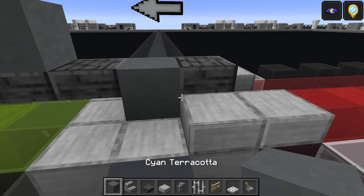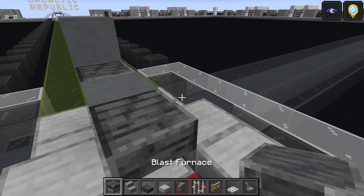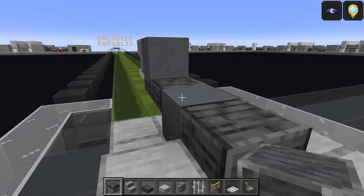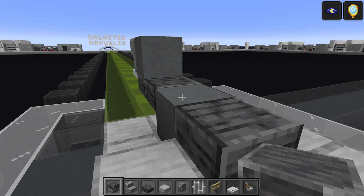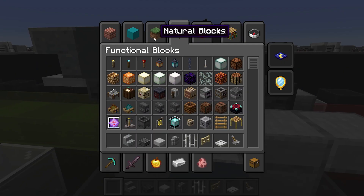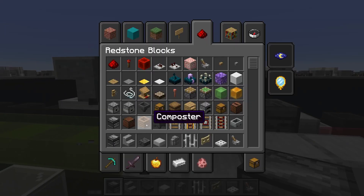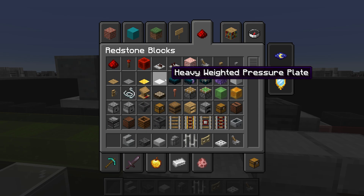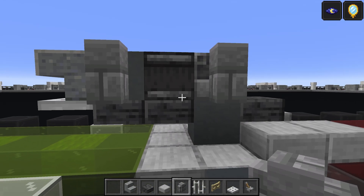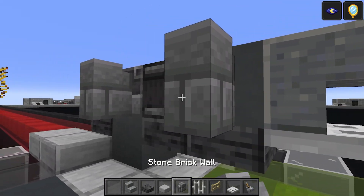We're going to get rid of the cyan terracotta now. I've got a few single-use materials here which we're just going to do and get out of the way. So there's going to be a blast furnace on this cyan here, and then an observer just on this block in between. Get the stone brick walls now — one on the cyan, one on the blast furnace, and then iron bars on the observer. One, two, and three.